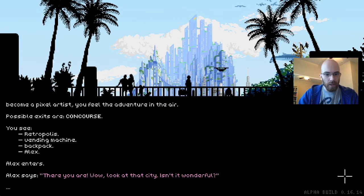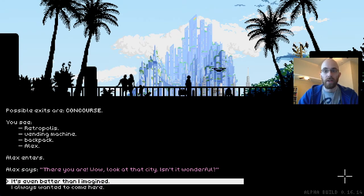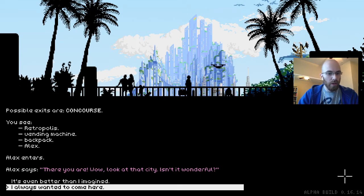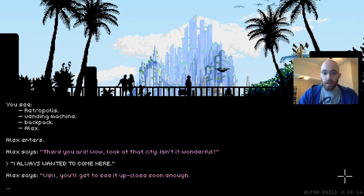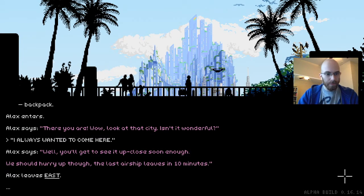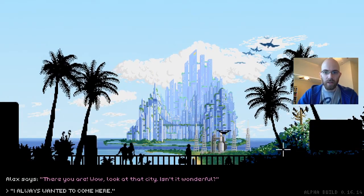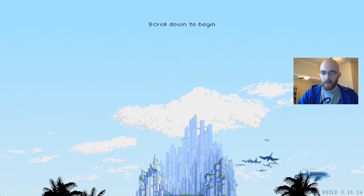Alex says 'There you are. Wow, look at the city. Isn't it wonderful?' Now we have a choice — it's kind of like point-and-click adventures where you get dialogue choices. Alex leaves east. Something feels strange; you seem to know Alex but can't really tell from where. Oh look, there's an airship flying.